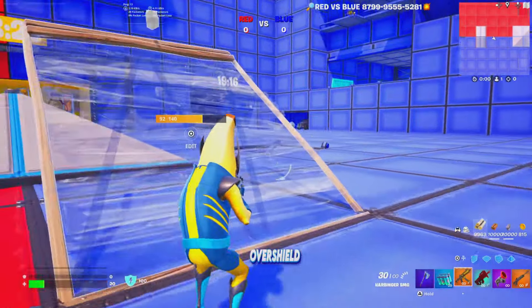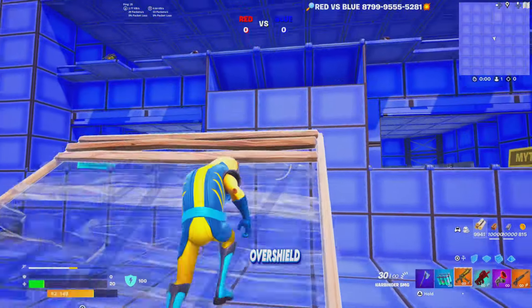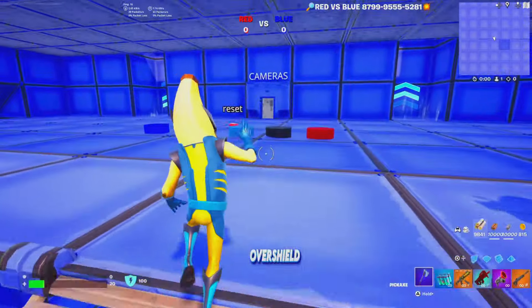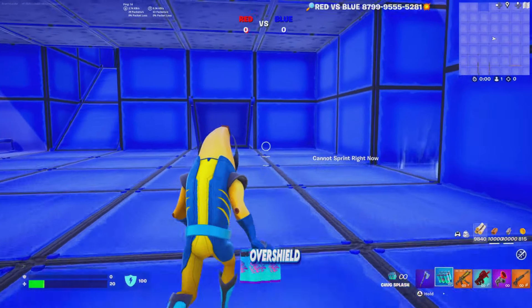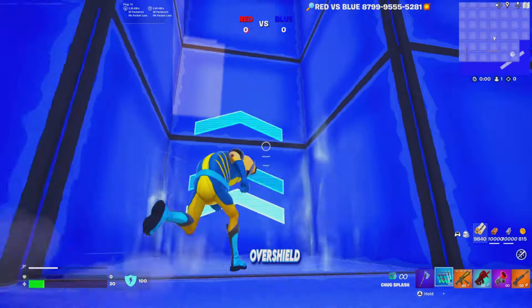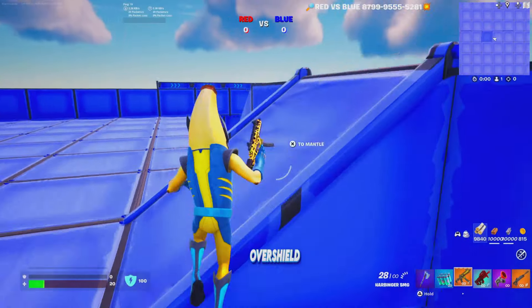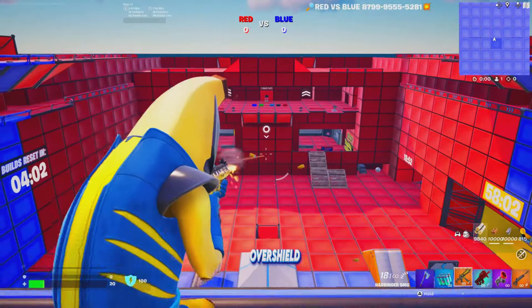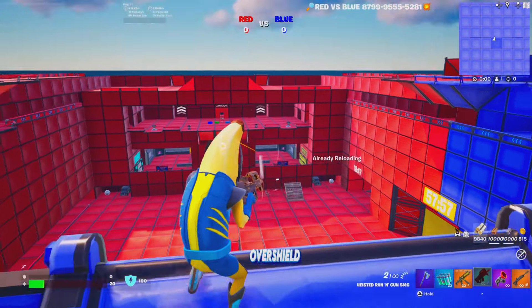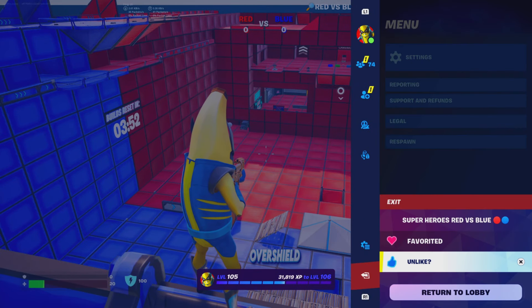There's so much going on - there are special vaults with weapons that unlock in a couple of minutes. Make sure to run the map, check it out, and you'll probably catch me in there if you want to play. One more thing - there are boost pads that launch you up for high ground advantage against enemy teams, making eliminations easier. Check out the map, show proof in the Discord server, and whoever gets the most eliminations at the end of the month gets a gift of choice. Don't forget to heart and like the map.